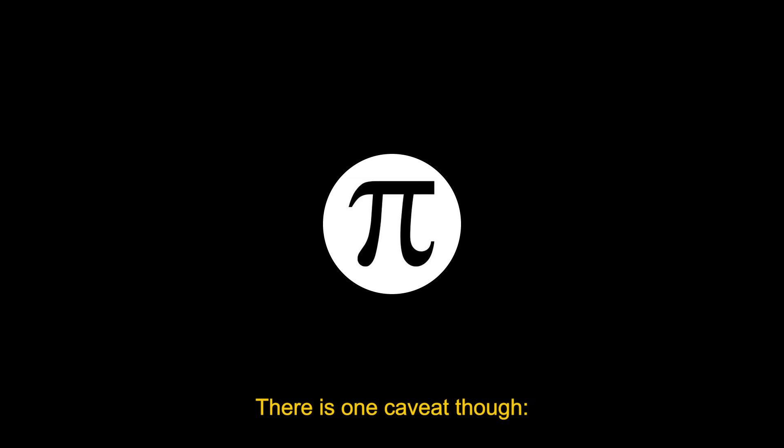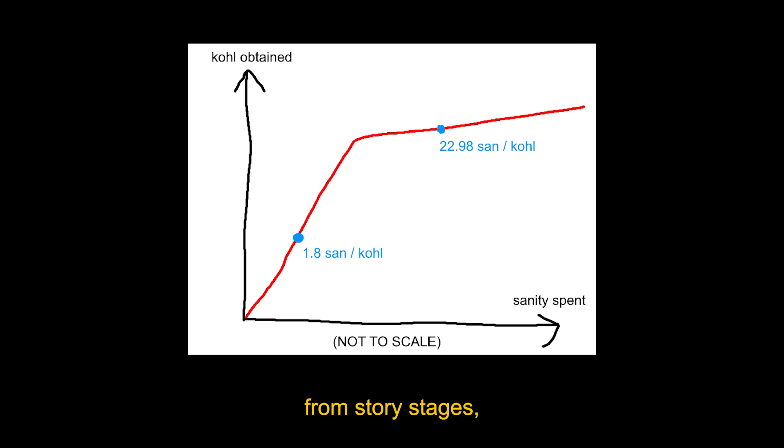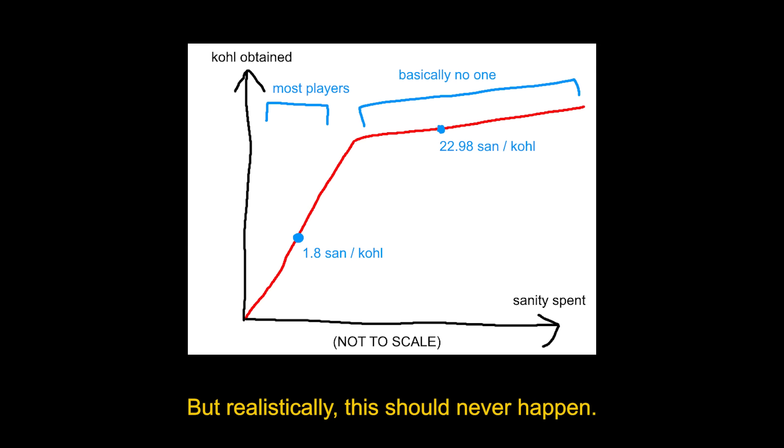There is one caveat though. If event shops aren't enough to meet your coal demands, then you'd be forced to farm more from story stages, which would raise the value of Loxats Coal back up. But realistically, this should never happen. Coal is so easy to get compared to other mats that in the long run it's all the other materials that you'll be bottlenecked by.